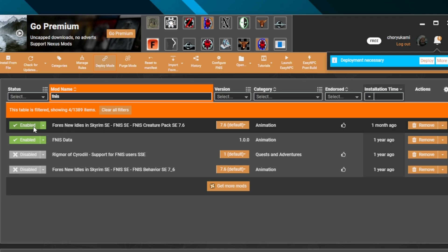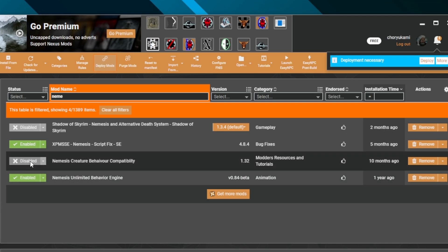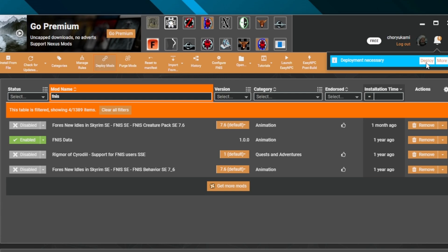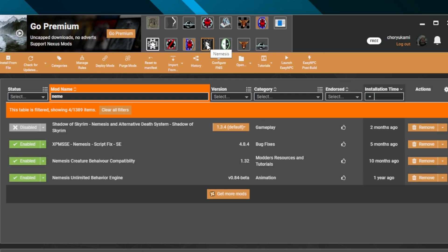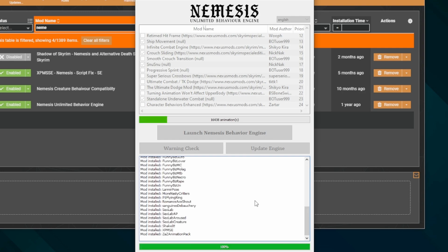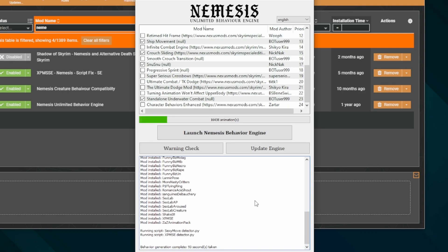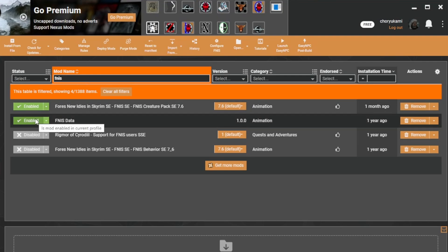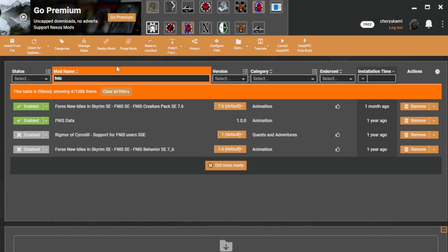Deactivate any other things that are associated with FNIS, but not FNIS data. Activate Nemesis, and any mods that you want associated with Nemesis if they aren't already active. If you're on Vortex, deploy again. Open Nemesis via your mod manager and run Nemesis like normal. After all that's done, reactivate all your FNIS dependent mods. Keep FNIS data on and keep FNIS behavior off. If you're on Vortex, redeploy.